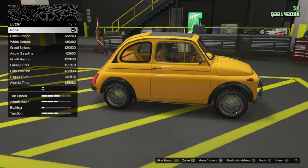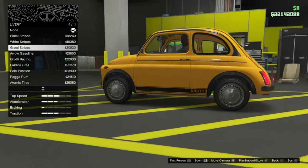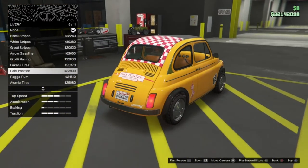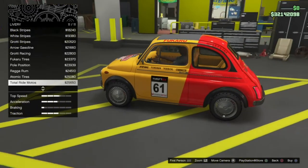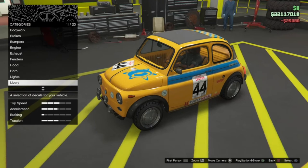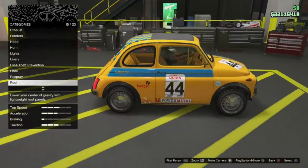We do have a few livery options: black stripes, iron white, grotty stripes, arrow gasoline, grotty racing, fukaru tires, poll position, rag-a-rum, atomic tires, and total ride motos. I think the atomic tires livery looks pretty nice and we'll try to match the paint with maybe a blue. I'll set the plate to yellow and black with the custom text, and we'll come back to the respray at the end — I'm thinking blue.